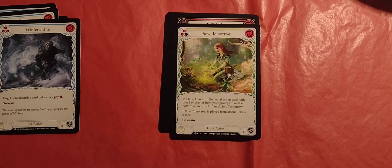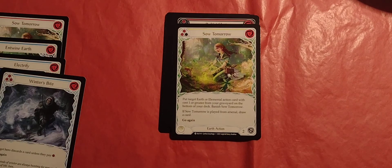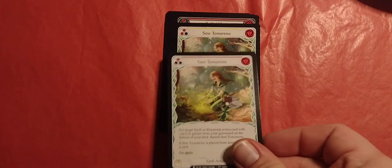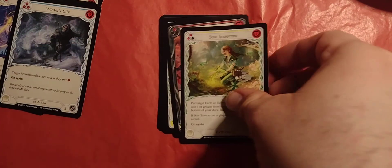So Tomorrow again — I think this is the yellow level one, which is two pitch, one energy. Put target earth or elemental action card with cost one or greater from your graveyard on the bottom of your deck. Banish So Tomorrow. If So Tomorrow is played from arsenal, draw a card. Two defense. Like I said, the only real difference is one's a one pitch and one's a two pitch. Not bad.